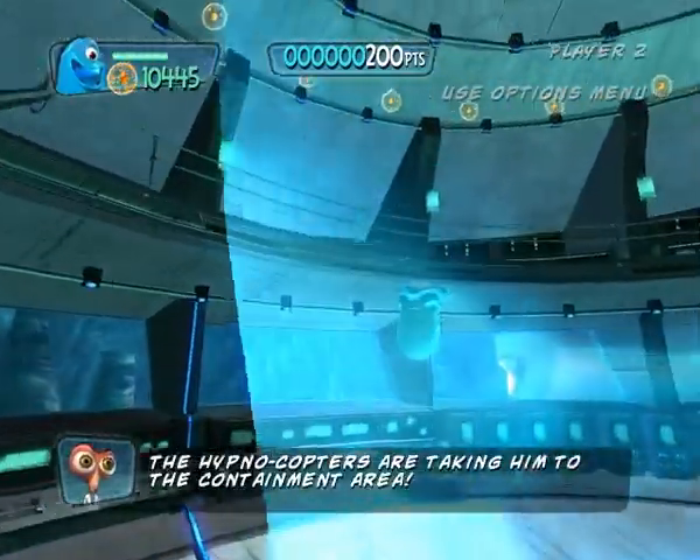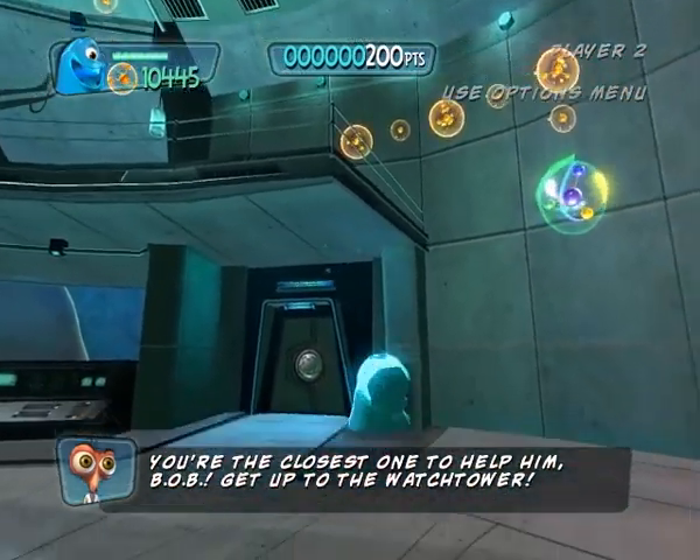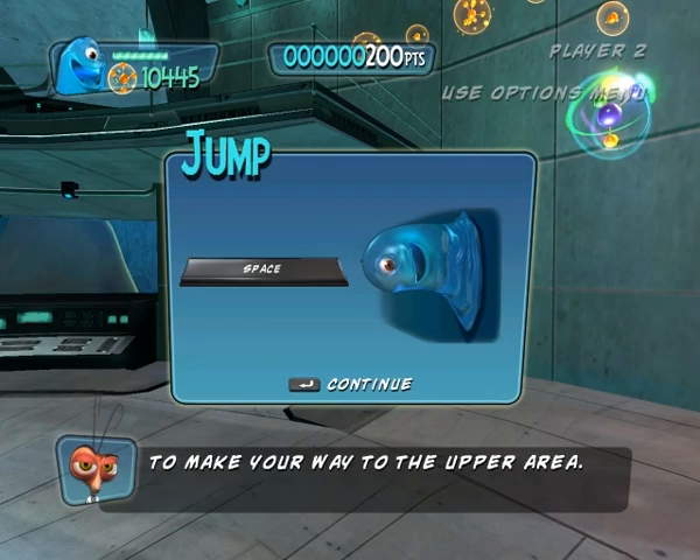The Hypnocopters are taking him to the containment area. You're the closest one to help him, Bob. Get up to the watchtower. Bob, jump on the walls to gather up more hard-to-reach objects and to make your way to the upper area.